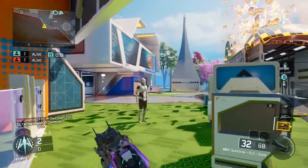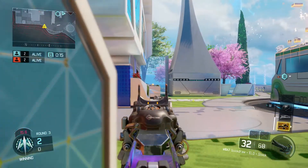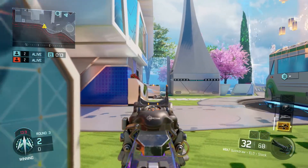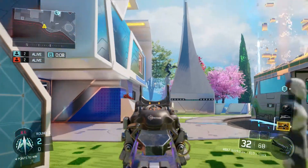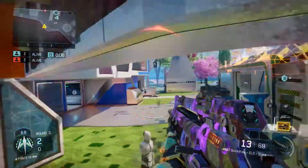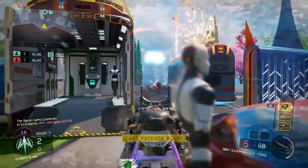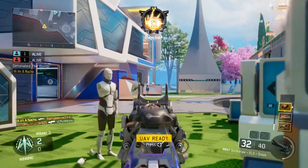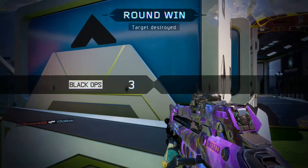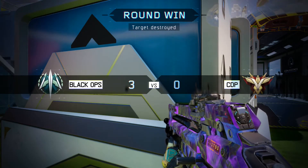Moving on to my perks, I'm using Afterburner, Hardwired, Dead Silence, and Awareness. Afterburner is so you can maneuver on the map a lot faster — if you do a lot of wall runs in S&D it helps, and you want to take tactical routes without running out of your boost. Hardwired is a great perk for Search and Destroy — there are going to be a lot of people running Trip Mines, shock charges, and other shenanigans trying to get you an easy death, so Hardwired lets you run by Trip Mines without triggering them.